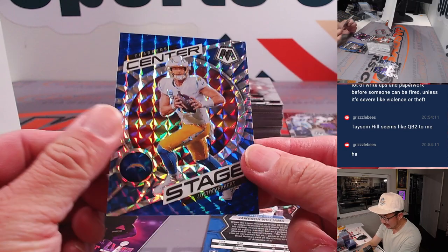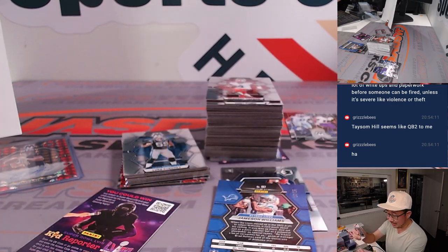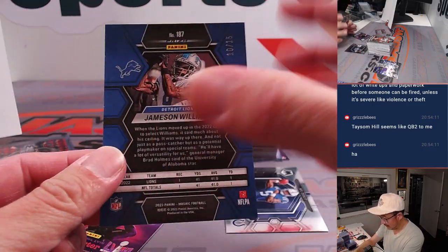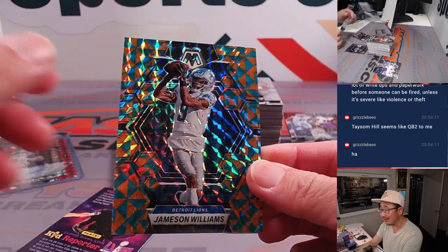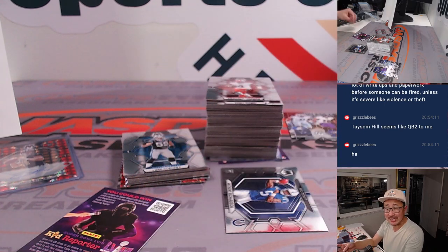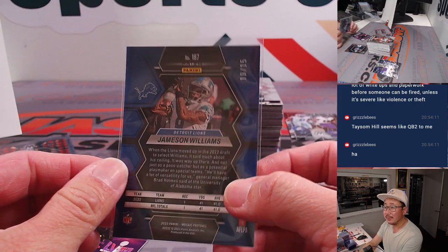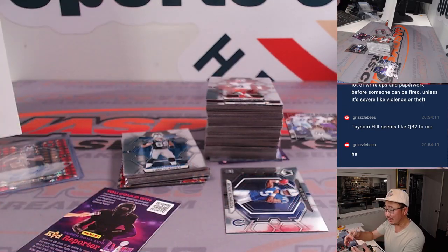90 out of 99 — Justin Herbert. You have more protections than a manager. There's Jameson Williams to 15 — nice low number there. Taysom Hill — seems like the QB two. They've actually been using Taysom Hill more as a receiver this year, the tight end.